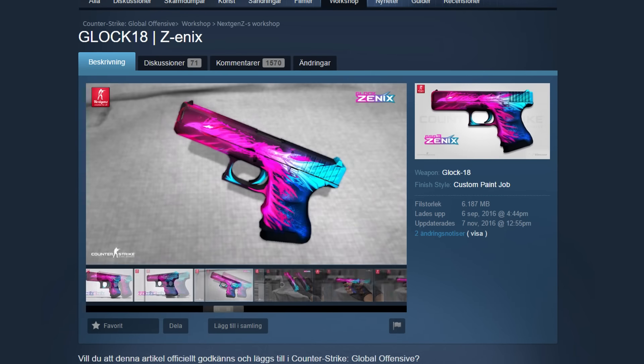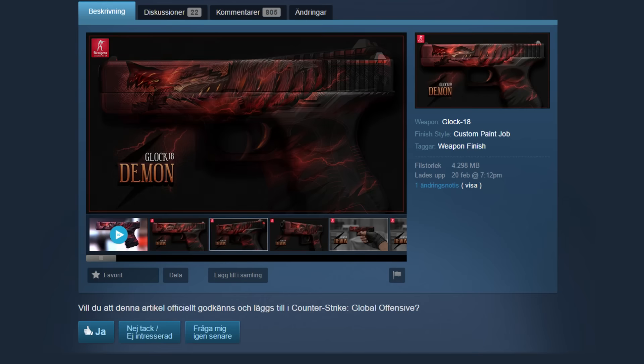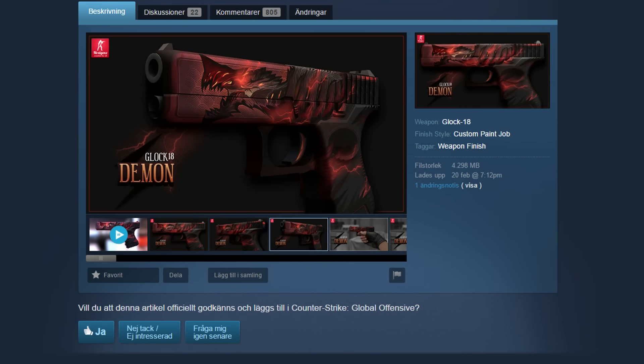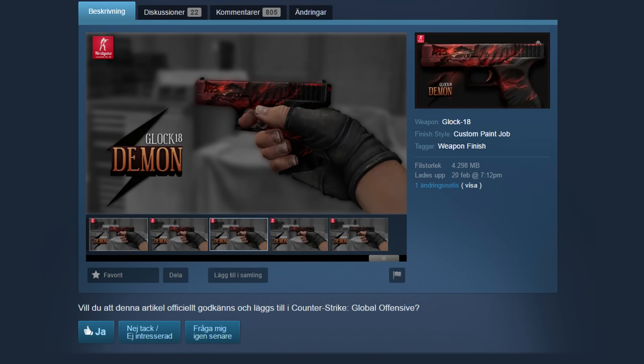It's a very pretty skin. At number 2 we have the Glock Demon, also made by Next Chance. Like I said, he's a really good skin creator. This is even more sick than the Scenic in my opinion. It's one of his newer skins — he made it like only one month ago. It's a Glock that's red with some kind of demon on it. It reminds me of something like Diablo. I just love the small details on it.